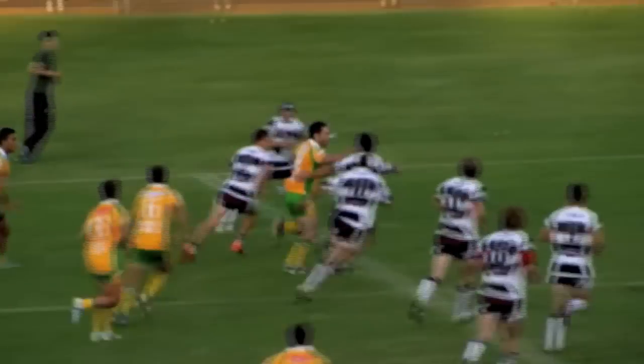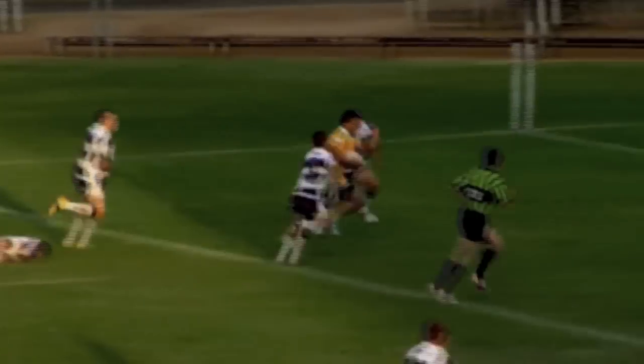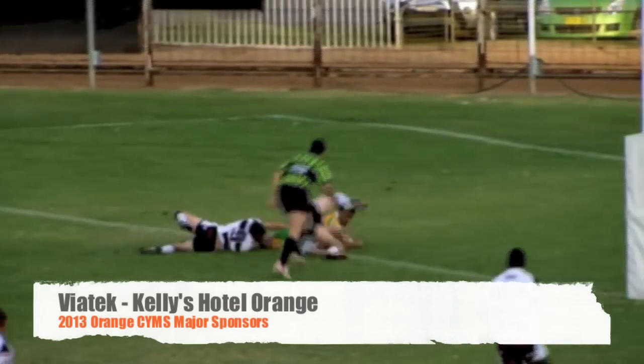Midfield Sims, number nine out for Sullivan, Sargent makes a hole, gives it to the winger Kura — is he going to make it? Yes, that big strong lad, he is over.